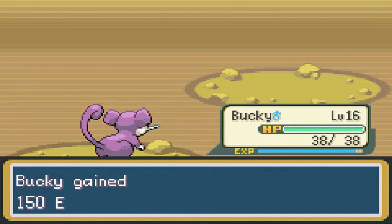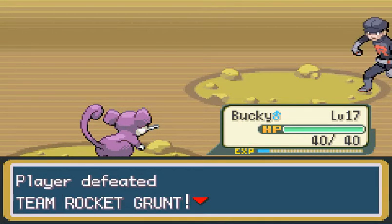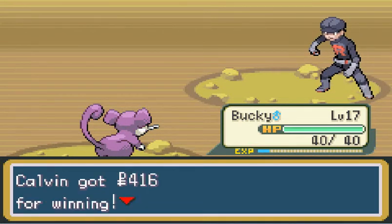Youngster Joey is a kid in Gold, Silver, Crystal, HeartGold, SoulSilver, and also Black and White. He made an appearance in Black and White, but he didn't have a Rattata, and it wasn't in the top percentage, which made me mad.